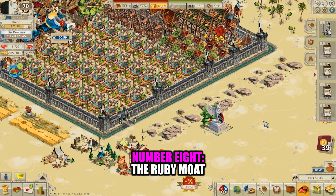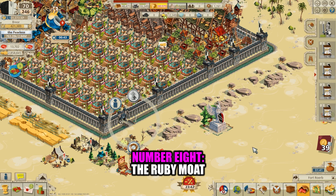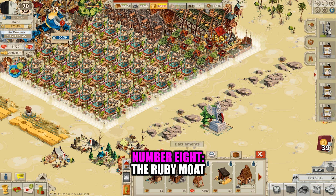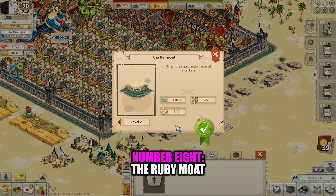Number 8: the Ruby Moat. The 8th item on our list is the Ruby Moat, which can be purchased from the Battlements screen for 12,500 rubies. Upgrading it, which becomes possible at Legendary level 250, costs 68,000 rubies. Having an upgraded moat goes hand in hand with having a powerful defense. While the formula used to calculate battles has never been released to players, I noticed a great improvement in my ability to defend and fire after I upgraded my moat.